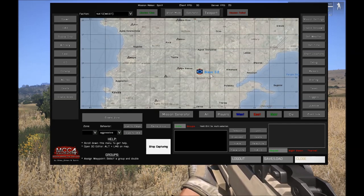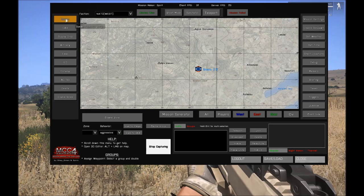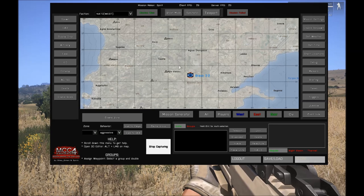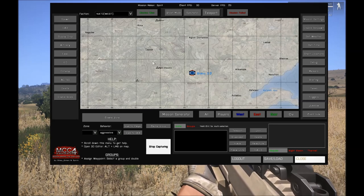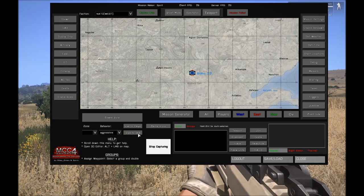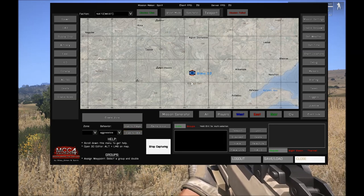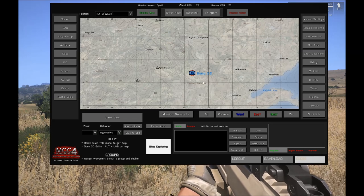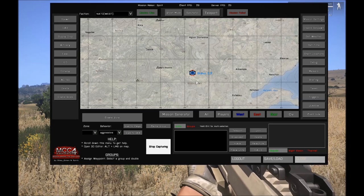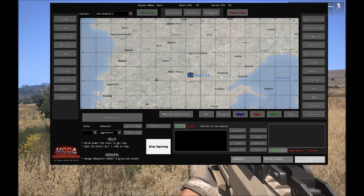There are a couple of ways to get Gaia active. The first one is using MCC by spawning. The other one is groups that were already on the map, placed by MCC or already on the map from a mission you loaded. You can give that group to Gaia control. The other way is setting a variable in the group in the editor itself, so you can use Gaia without the MCC client being active.